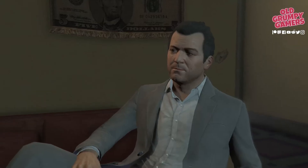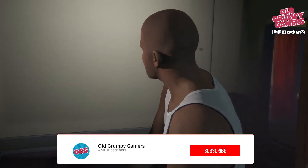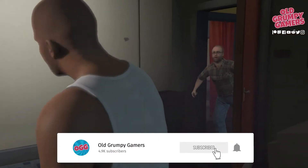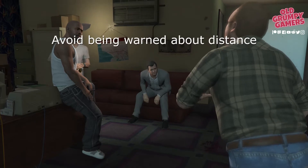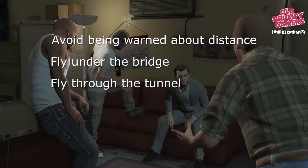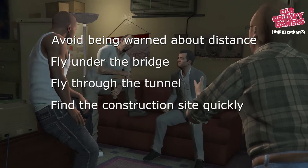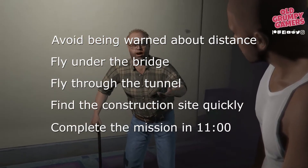If you're new to the channel, we do how-to guides, news and giveaways, so consider subscribing and ringing the bell to stay up to date. Getting gold in this one is fairly challenging, especially considering the fancy flying involved. To get gold we'll need to avoid being warned about distance, fly under the bridge, fly through the tunnel, find the construction site quickly, and complete the whole mission in less than 11 minutes flat.